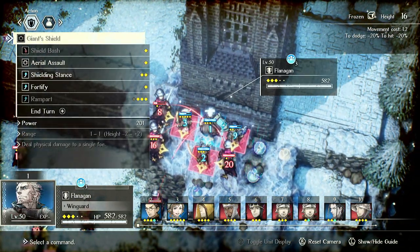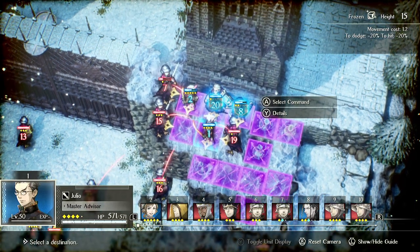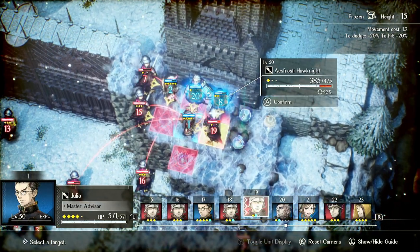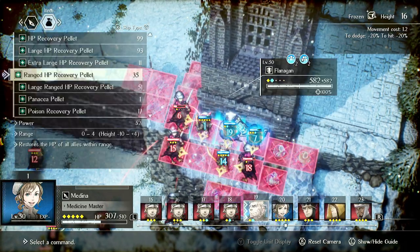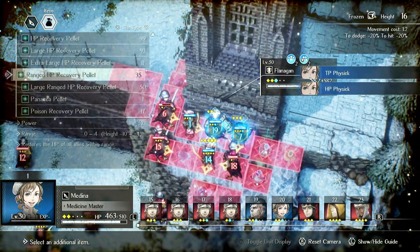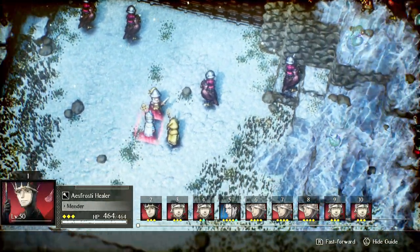He's basically safe here, so he might as well just Shielding Stance Corentin. Julio doesn't need to give Corentin anything because he can Glacial Moon this turn, so he can just smack this for some damage. Then Medina can double item spike heal everyone plus a secondary heal. Now everyone's at max TP again essentially — Corentin's going to be at five.